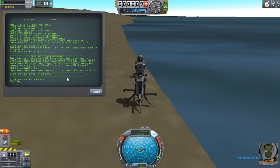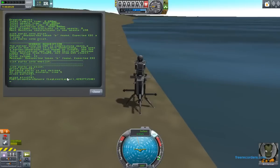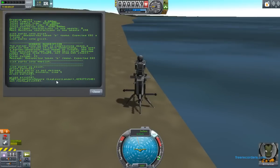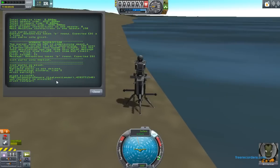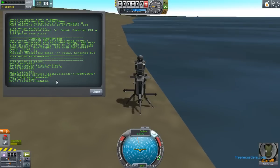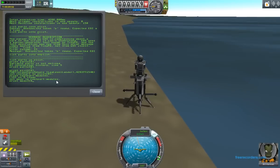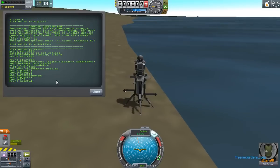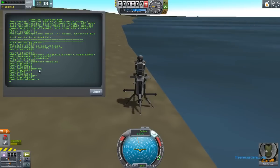Let's say I want to look at the zeroth part, which is going to be the root part. That tells me what kind of part it is. Now if I wanted to see what was on it, I could say 'print root_part:modules'. That gets me all the part modules that have been attached to it, and because it's a command core, there are actually quite a few. 'Modules' simply returns a list of strings that tell you what mods are attached to that particular part.